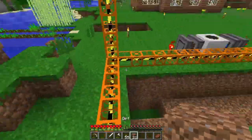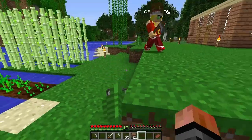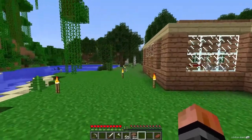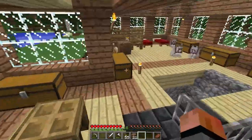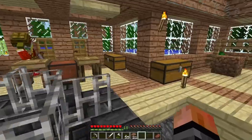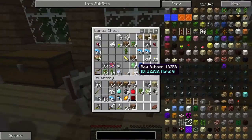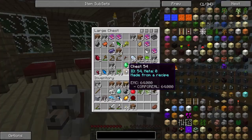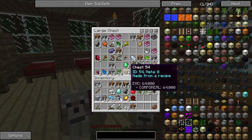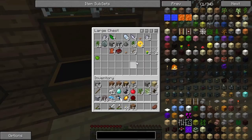Do we have any iron? We do — I might be holding all of it, I have quite a bit. Can I just have three so I can make a pickaxe real fast? We do have a crafting table. Okay let's have a regular crafting table — I like the one that keeps it in there sometimes, but I really like the regular one. I like how it looks like a table.